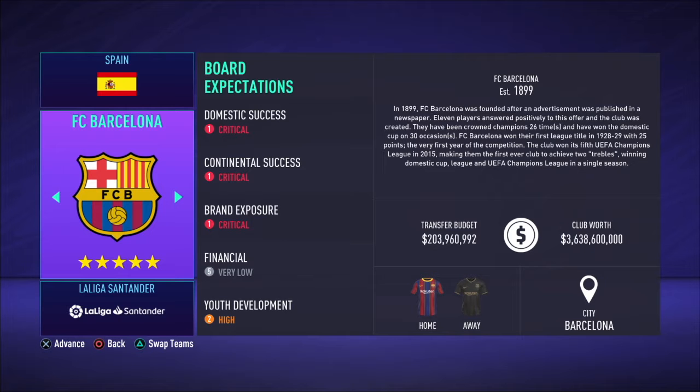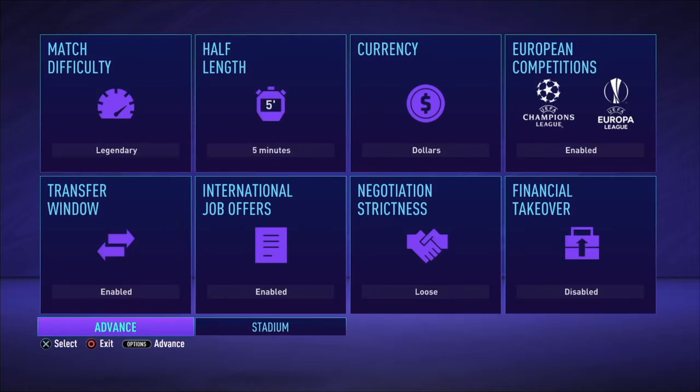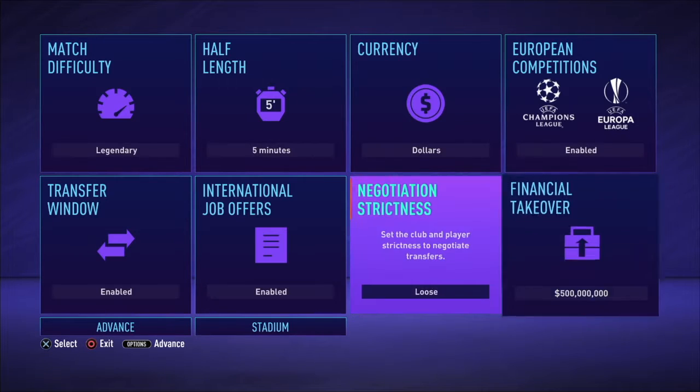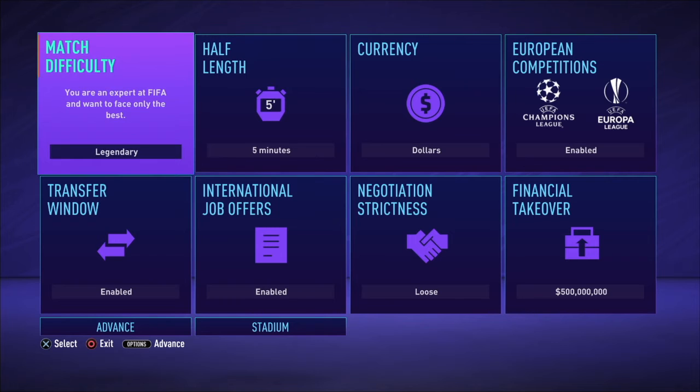The way this works is I basically take the team — Barcelona — and with the new settings, I can do this financial takeover and give up to $500 million. We're going to be doing a financial takeover with FC Barcelona, giving them $500 million. The whole point is to give them an insane amount of money to buy players, make them an unstoppable team, and try to win every single trophy possible. Barcelona is going to start at about $700 million, and our goal is to make them win La Liga, Champions League, Copa del Rey — all that nice stuff.